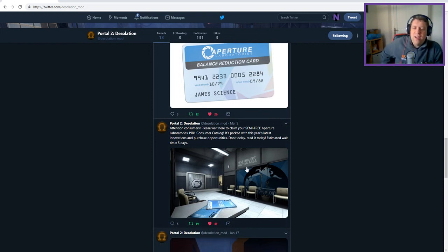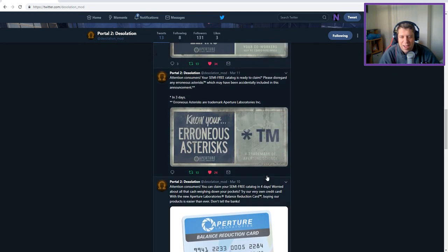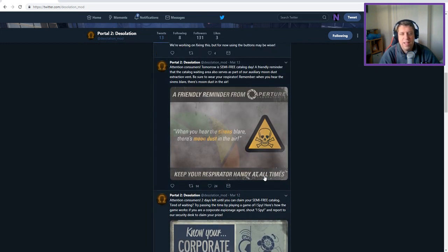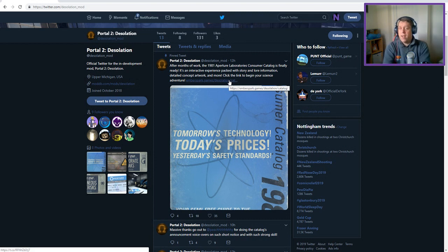It's their 1981 Aperture Laboratory consumer catalog packed with the year's latest innovations and purchase opportunities. They teased us with a balance reduction card - I really want one of those, because everybody wants to have their balance reduced. We then learnt about erroneous asterisks, knowing our corporate leaks, and a reminder that when the sirens blare there's moon dust in the air and we need to keep our respirators handy. But yesterday it finally was released after months of work - the Aperture Science 1981 Consumer Catalogue - an interactive experience packed with story and lore information, detailed concept artwork and more. Shall we click the link? I think we should.